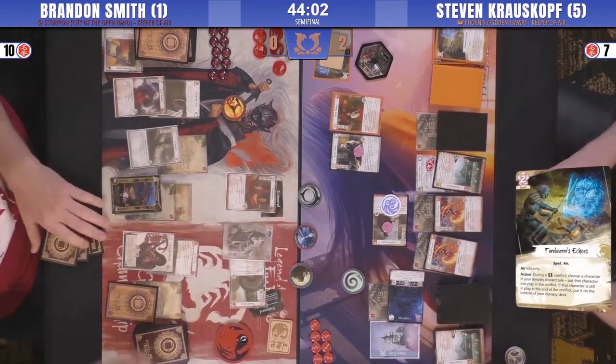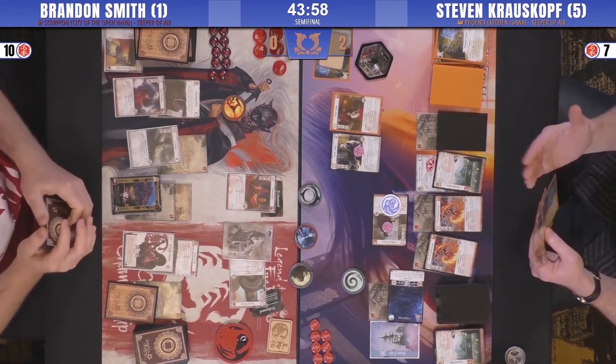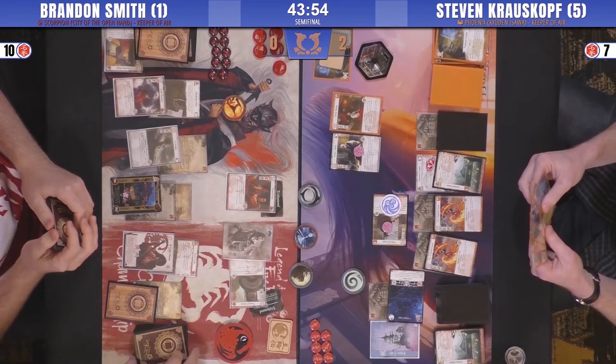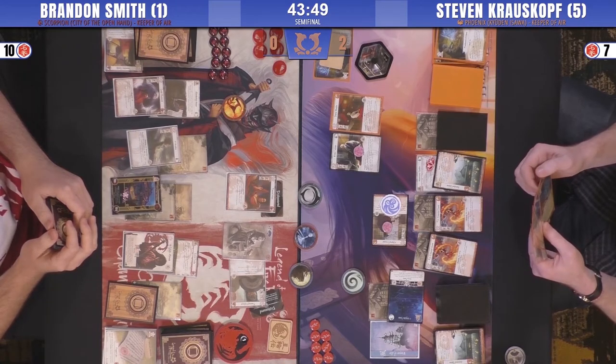Maybe he'll mix the Peasant's Advice with the Censure — that's three cancels gone but in the most harsh way. Six Fate, six fate, three cards — that was a good exchange for Scorpion. They canceled exactly what they wanted to cancel.